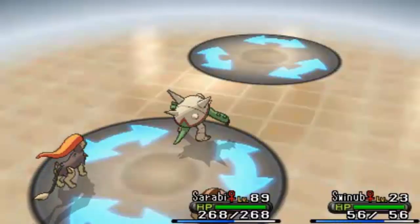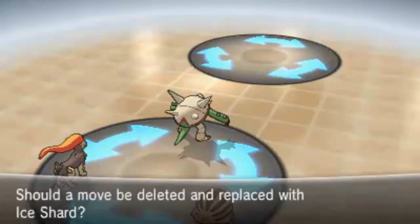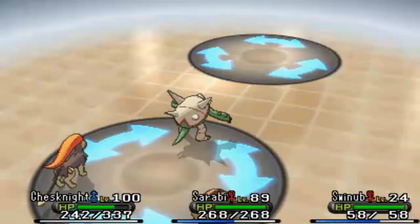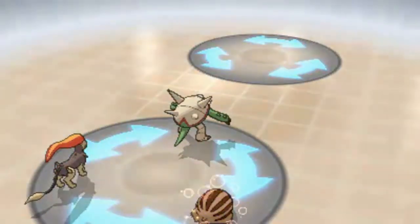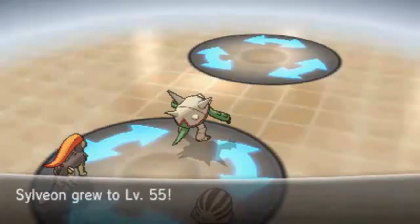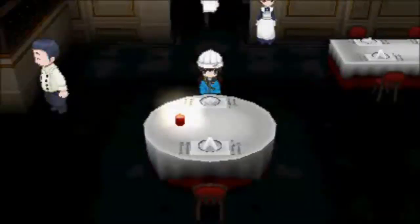The great thing about Restaurant Le Wow is that at the end you get items called Balm Mushrooms — you get like 16 of them. You can sell those for over 100,000 Pokedollars if you sell all 16. So whatever money you spend at Le Wow you get back, plus money for beating the trainers. Another way to make money is to give your Pokemon the Amulet Coin. You can also go to Sushi High Roller, which I believe costs 500,000 to enter but gives you big nuggets when you beat it.